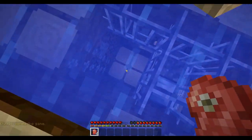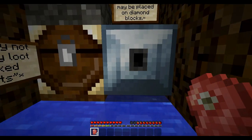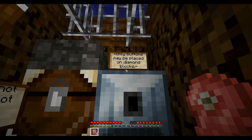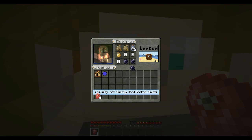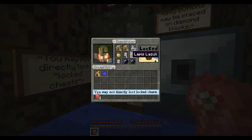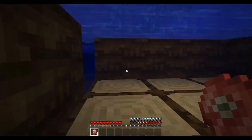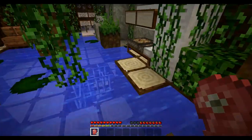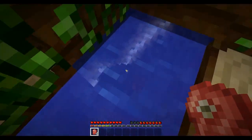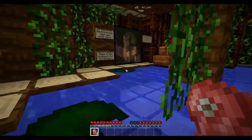Look, check this out. You may not directly loot locked chests. Only buttons may be placed on diamond blocks. This is a dispenser, so you can't loot it. Can you take it actually though? Yeah, you can. I guess adventure mode allows you to take stuff, not break stuff. So there's good stuff in there — we just got to find a button. There's a little ladder, little rocks, little pebbles.